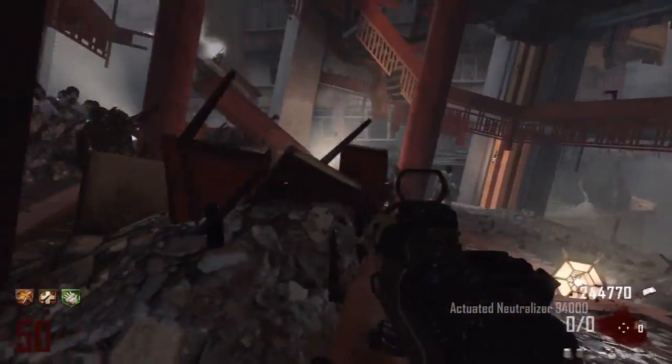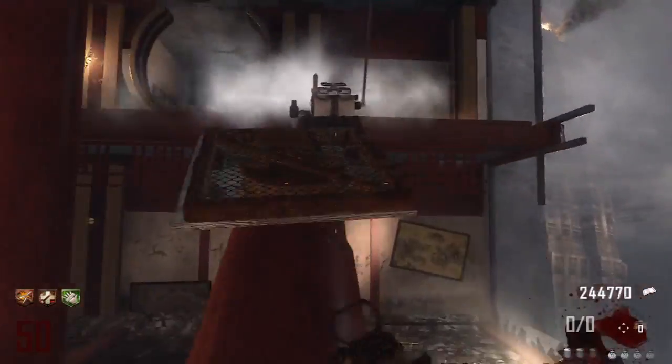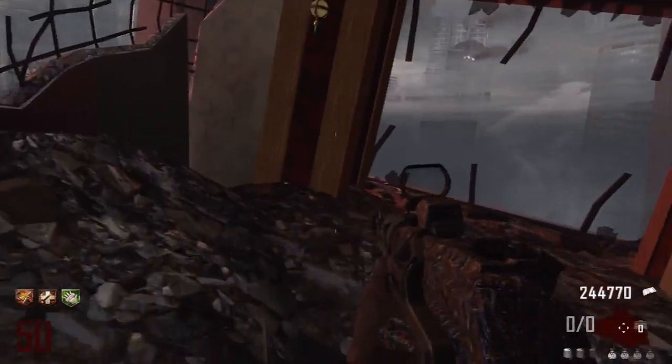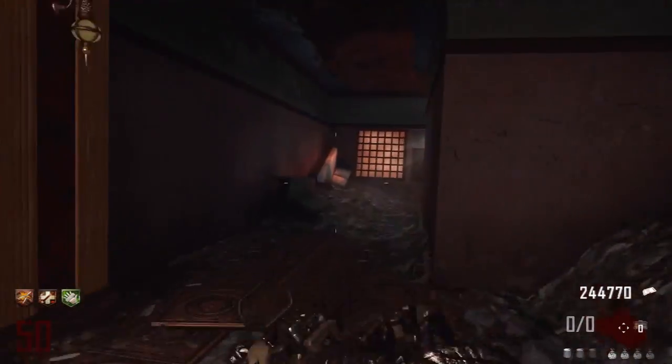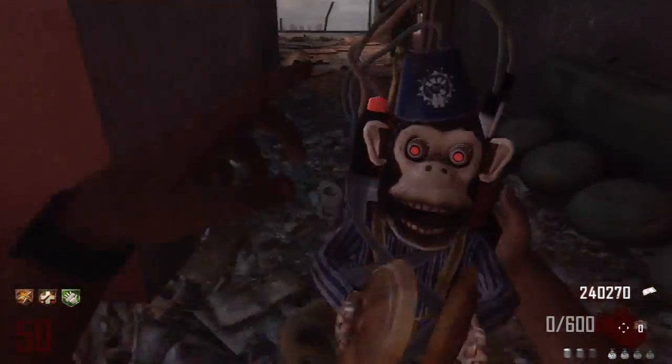I didn't have the Sliquifier because I was trying to experiment something, so that's why I needed to buy ammo for the AN-94 — because otherwise I would have to go all the way up in the elevator. It is at least Pack-a-Punched and I have Double Tap, so it's a little bit better than usual, but still it's not as great as the Sliquifier.